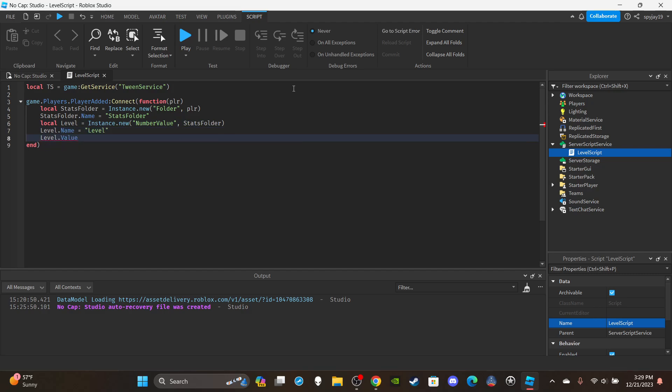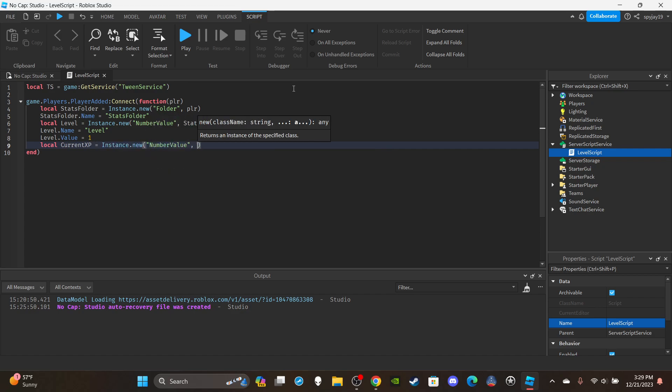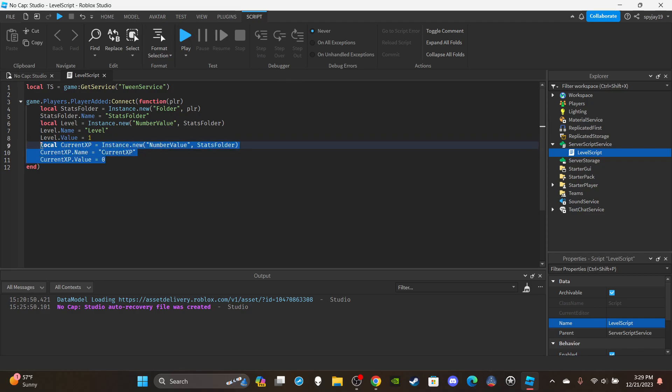The starting value for level is up to you — most games do 1, some do 0, but we'll go with 1. Then set up current XP: local currentXP = Instance.new('NumberValue') parented to the stats folder. currentXP.Name = 'CurrentXP'. currentXP.Value = 0 by default. If you have data saving you'd set the player's current XP via whatever was saved.